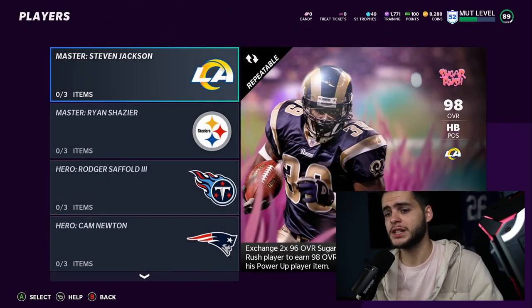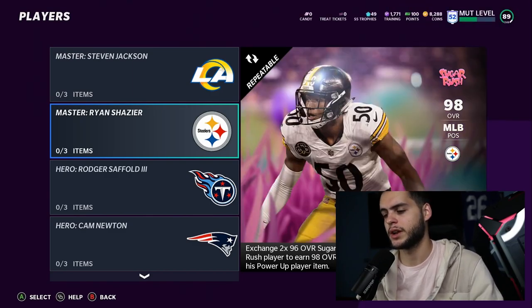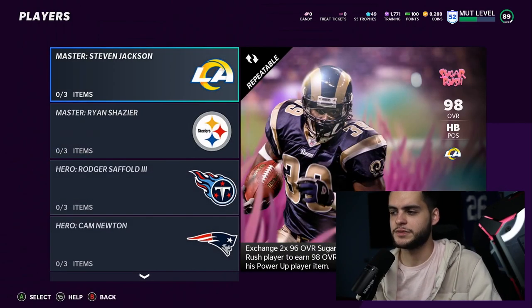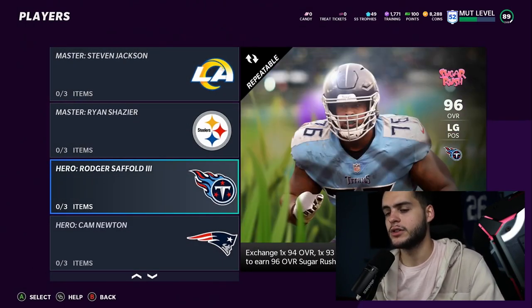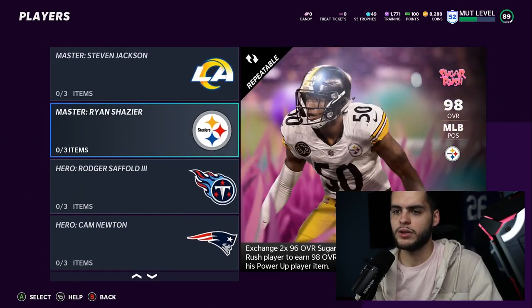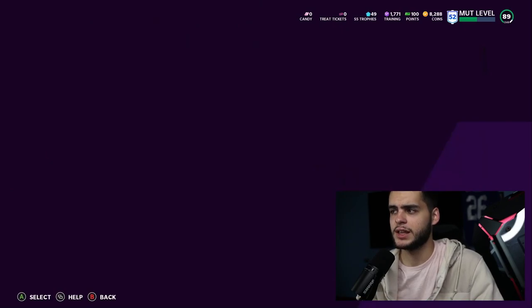The Candy King vote resolves on April 6th. For master sets: Master Steven Jackson requires two 96 overall Sugar Rush Heroes and 93–94 Sugar Rush players to earn a 98 overall Master Ryan Shazier. Ryan Shazier returns to MUT — he always ends up with some end-game card every year. Steven Jackson is going to be a really good power back. Then they also have Roger Saffold, Cam Newton, Kendall Fuller, and Calais Campbell as the four heroes. The master sets are how they typically are, but notably you don't get back players in the set.